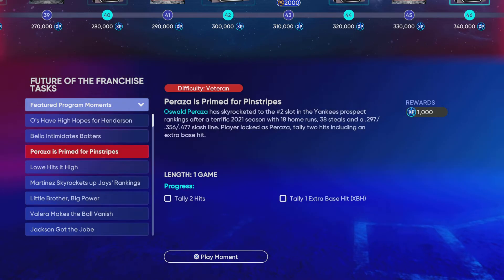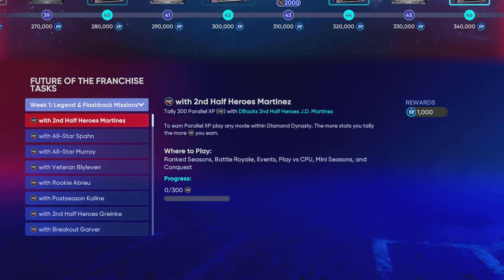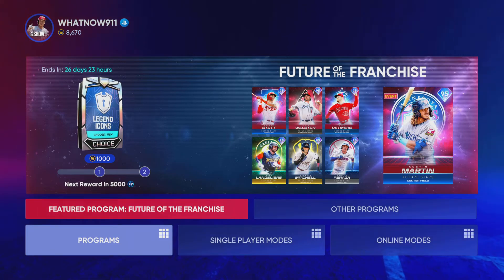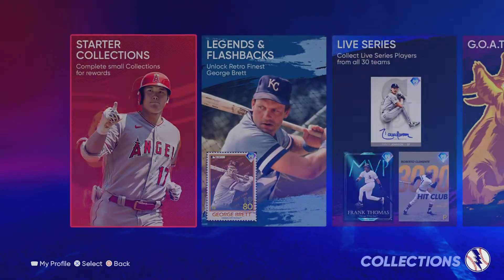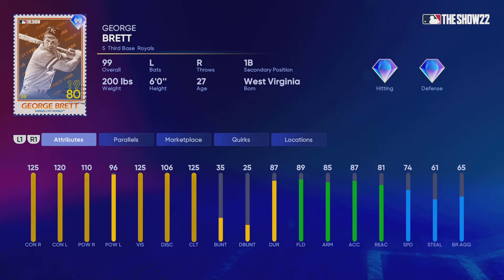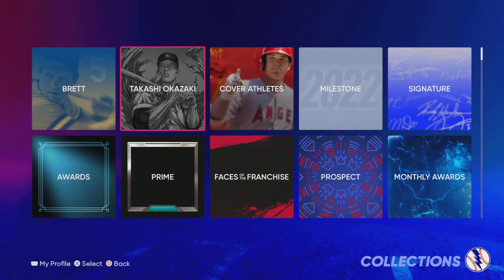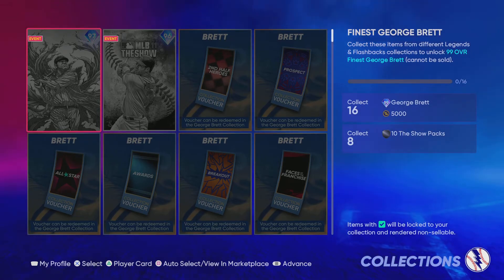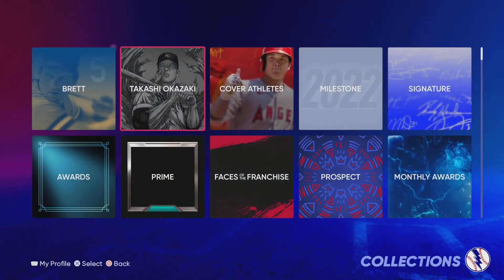Anyways, we got different guys you can use for that. Oh, there's a big collection — big legends and flashbacks, the Brett collection. George Brett — you want to get him. That's goated hitting. I definitely love that guy. You have to get 16 of them to get him. How many are there? One, two, three, four, five, six, seven, eight, nine, ten, eleven, twelve, thirteen, fourteen, fifteen, sixteen. So you have to collect every single one. No can do, man.